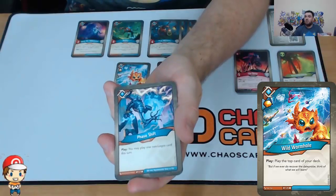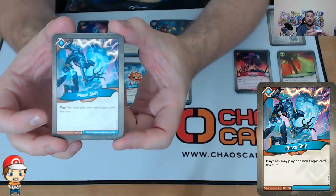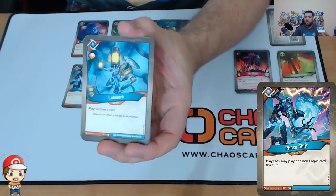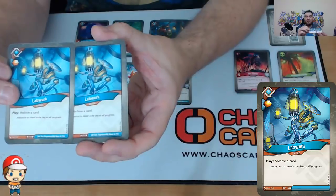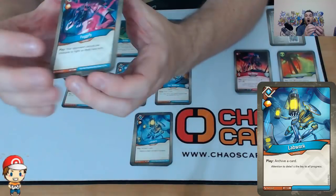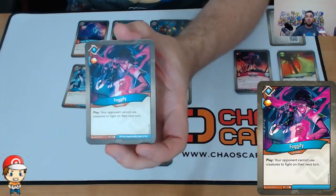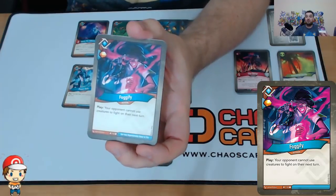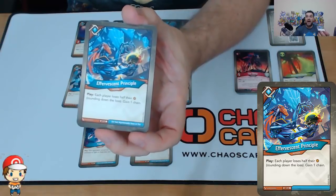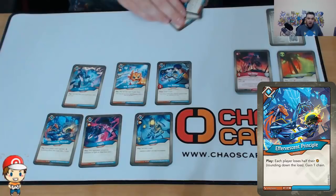We have a copy of Phase Shift — you may play one non-Logos card this turn. That's really cool, because one of my Mars creatures allows me to play a non-Mars creature, and this lets me play a non-Logos card, so I get to mix up the houses quite a lot. We see two copies of Lab Work, which just archive a card — they both have an Ember bonus. One copy of Fogify, which also has an Ember bonus and stops your opponent using creatures to fight next turn — against creature-heavy decks, very nice. And one copy of Effervescent Principle, where each player loses half their Ember and you gain one chain — I probably need to be careful when I play that one.